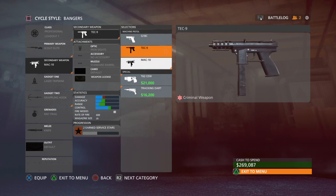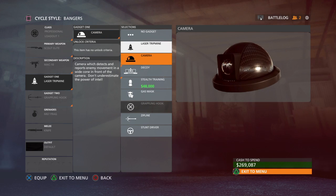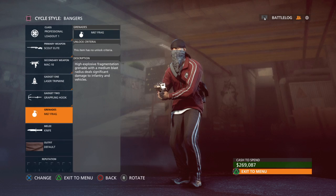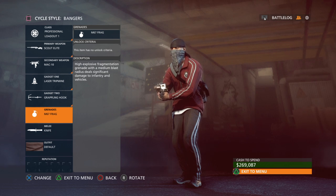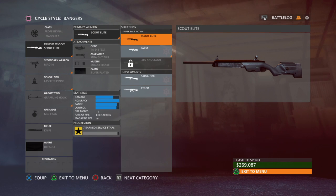The MAC-10 is the special unlock for completing Professional Assignment 2. I like laser tripmines placed behind me. You have to use cameras for Professional Assignment 2 and to get the 300 knockout. Grappling hooks are great for getting into high spots to snipe. Frag grenades clear cover like trees if you want to shoot down a long area.